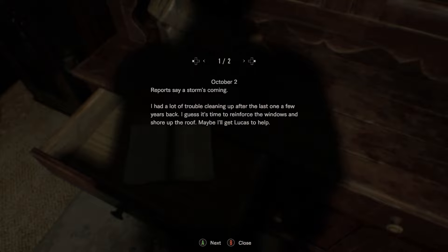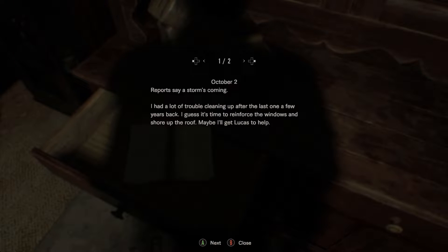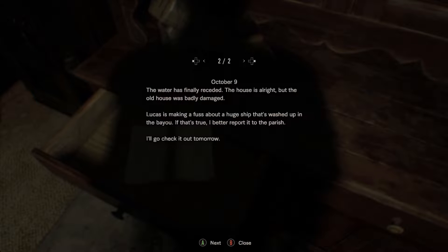October 2: Reports say a storm's coming. Had a lot of trouble cleaning up after the last ones a few years back — I guess it's time to reinforce the windows and shore up the roof. Maybe I'll get Lucas to help. October 9: The water has finally receded. The house is all right but the old house was badly damaged. Lucas is making a fuss about a huge ship washed up in the bayou. If that's true I'd better report that to the parish — I'll go check it out tomorrow.